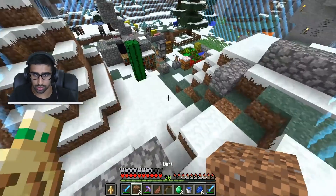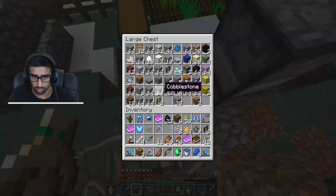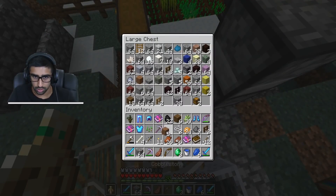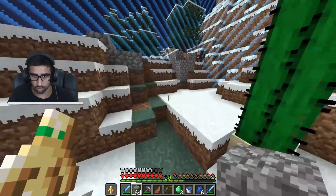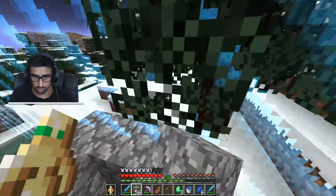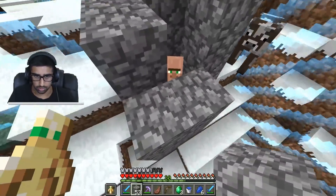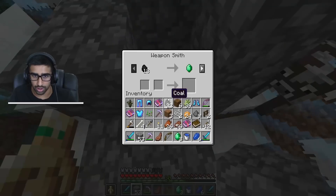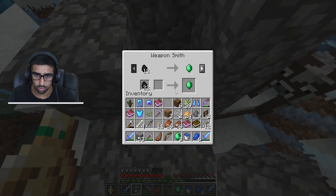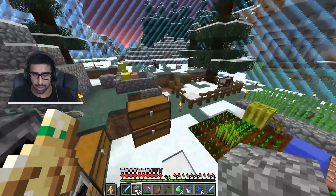This is why I hate villages, this is why I wanted to have nothing to do with villages whatsoever! You're getting sealed in here, there's nothing you can do about it. My world is crumbling around me. All right, this pig needs to go — I'm going to make sure no zombies can get to him. There we go, it is impossible for anyone to get to you now.